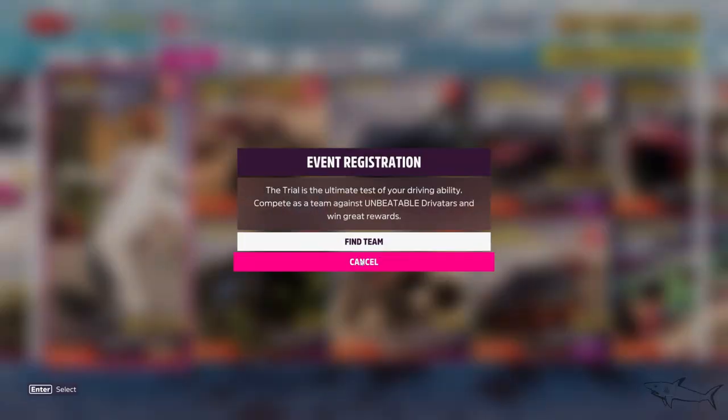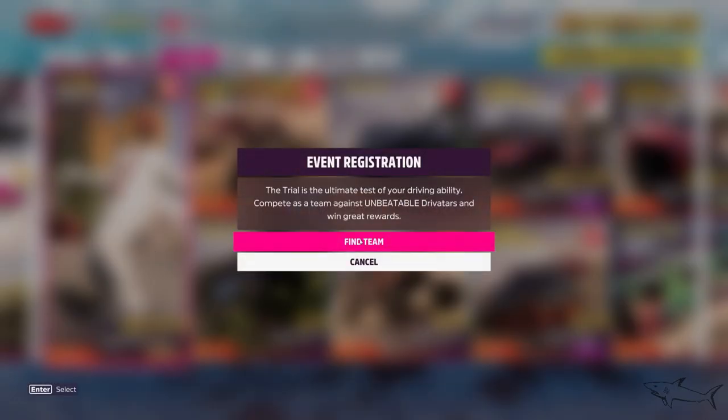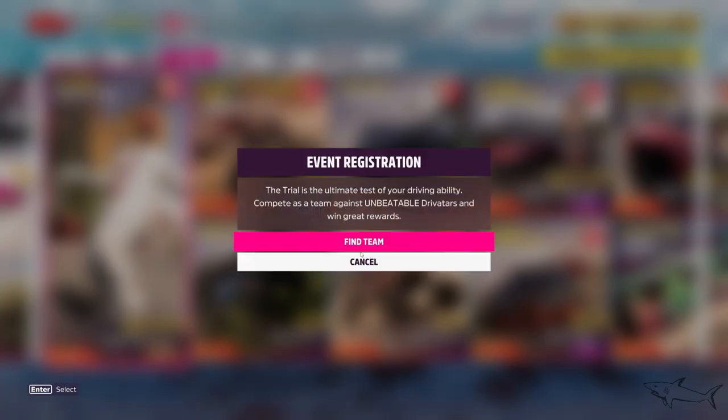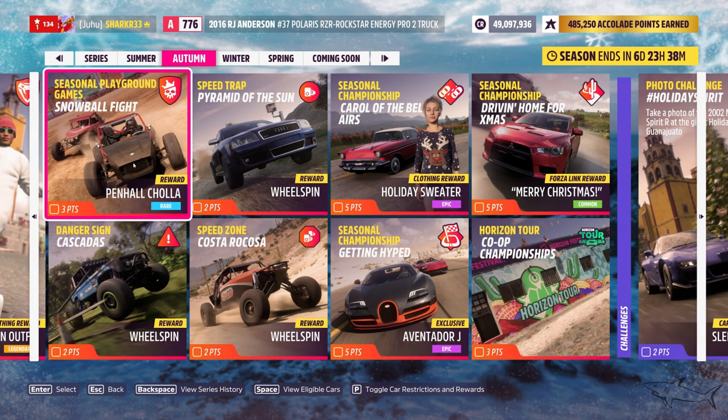Now let's go further — The Trial, 'Make It Rain.' Press on it and you'll need a team. You have to beat the rival team to win 10 points. You'll get the snowman outfit and 10 points, which are very important. Your team has to win three different races. Just click, find the team, wait a few minutes, and it will start.